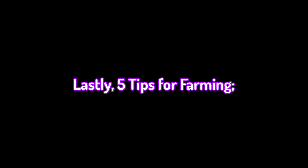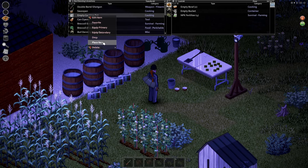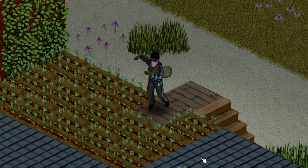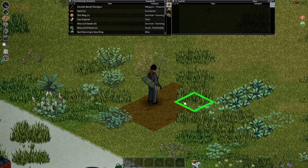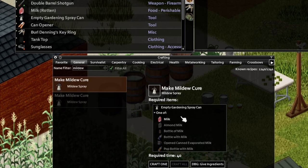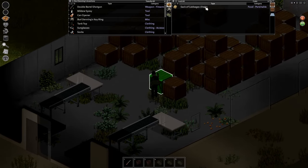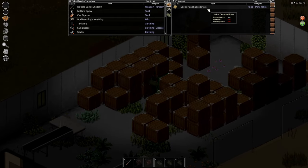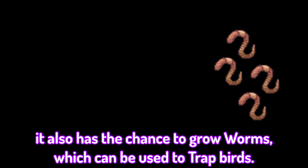Five tips for farming. Number one: leave as many containers that catch water outside near your crops, and try to build your rain catches near your crops also. Number two: you can farm on your roof or anywhere — with a sack and shovel, you can collect dirt and put it wherever you'd like. Number three: putting spacing between your crops will help stop disease spread. Number four: rotten milk can be used for the mildew cure — it doesn't have to be fresh. Number five: this building just up from Riverside is loaded with sacks of fresh produce. Once you're in a few weeks, take a trip there to load up on rotten produce for your compost boxes. Fertilizer takes 20 hours off the grow time, which is nearly half for carrots. It also has the chance to grow worms, which can be used to trap birds.